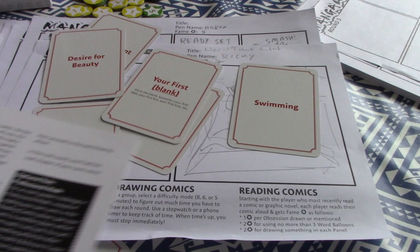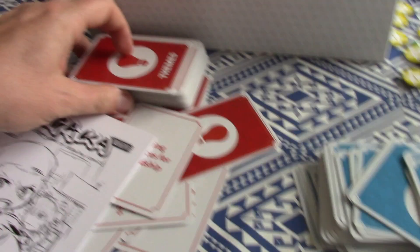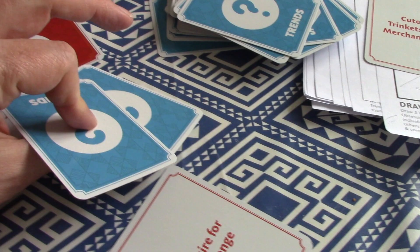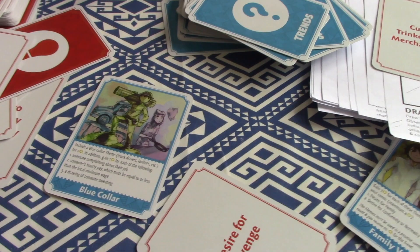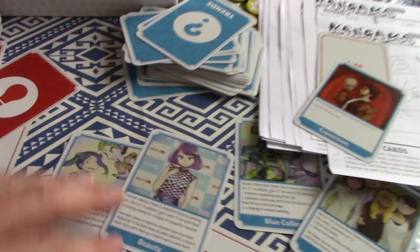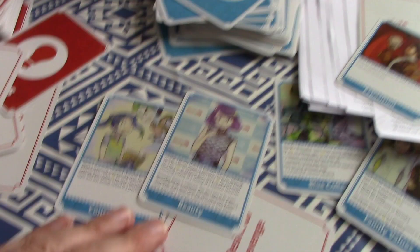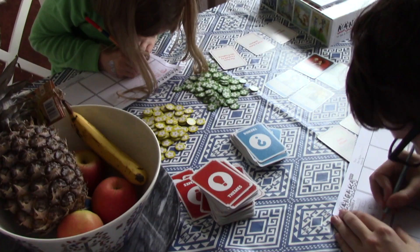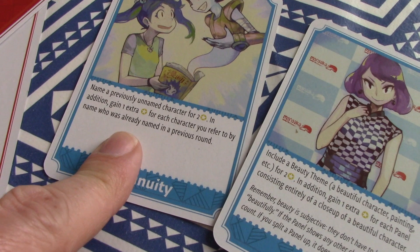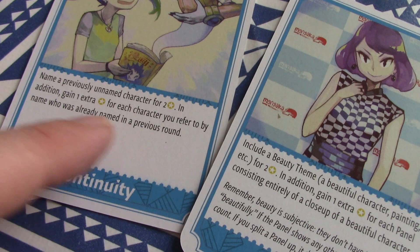What makes this more exciting are the trend cards. Here's your big stack of themes, but after each round you draw trends. Between rounds one and two you draw two trends and discard one, keeping one. Between rounds two and three you pick three trends and keep two. These trends are communal — each player has their own three themes for their comic, but these trends affect everybody in the game. For example, one trend says: name a previously unnamed character for two extra fame, plus gain one extra fame for each character you refer to by name who was already named in a previous round.